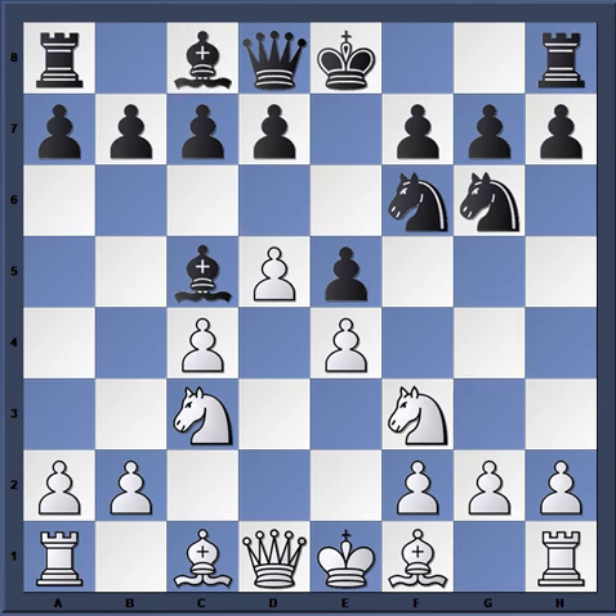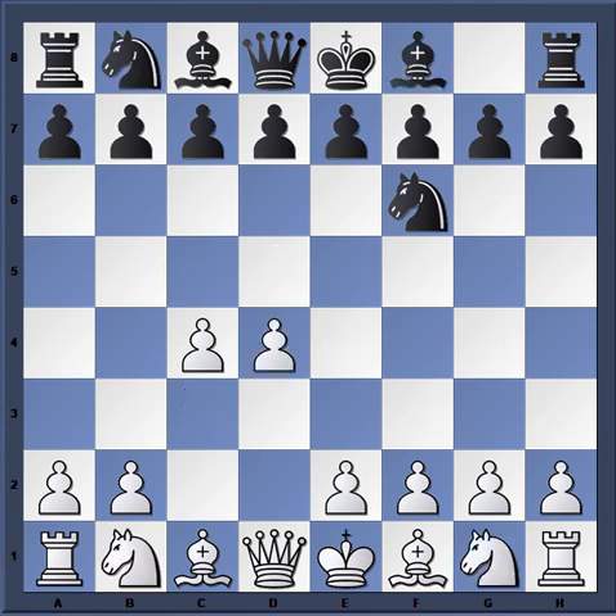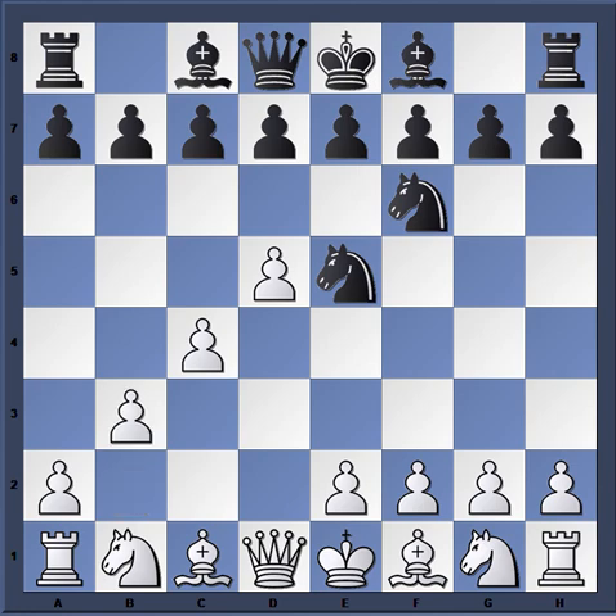After knight c6, just d5 was played right away. Tory did what any self-respecting chess player would do — occupied the center hot with a tempo. Marshall, probably surprised by the opening, played b3 — another pawn move. This is exactly what black wants: for white to waste time playing defensive pawn moves instead of developing.